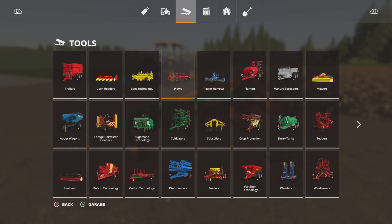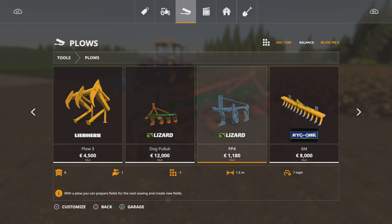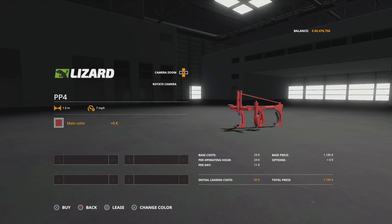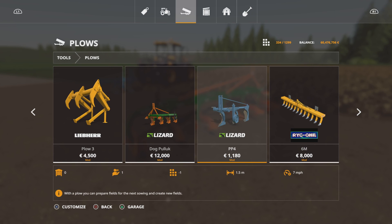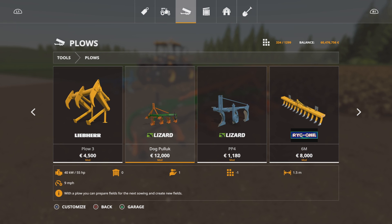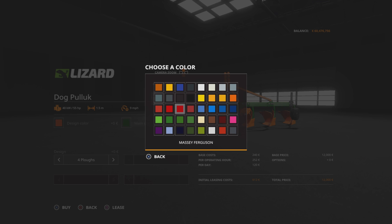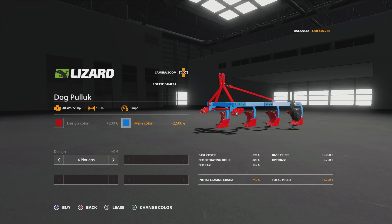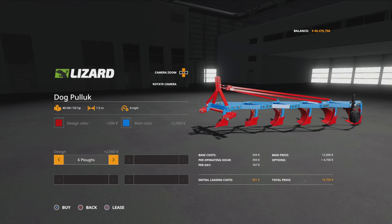Let's look in the store first. The PP4 is 1,180 for a 1.5 meter plough, and we can change the main colour to anything on that pallet. The Dog Plough for the 1.5 meter is already 12 grand, so there's a big difference in price for the same width. With the KZ Modding one we can change the design colour - the chassis section. It comes as a 4-plough 1.5 meter, 5-plough 2 meter, or 6-plough 2.5 meter.